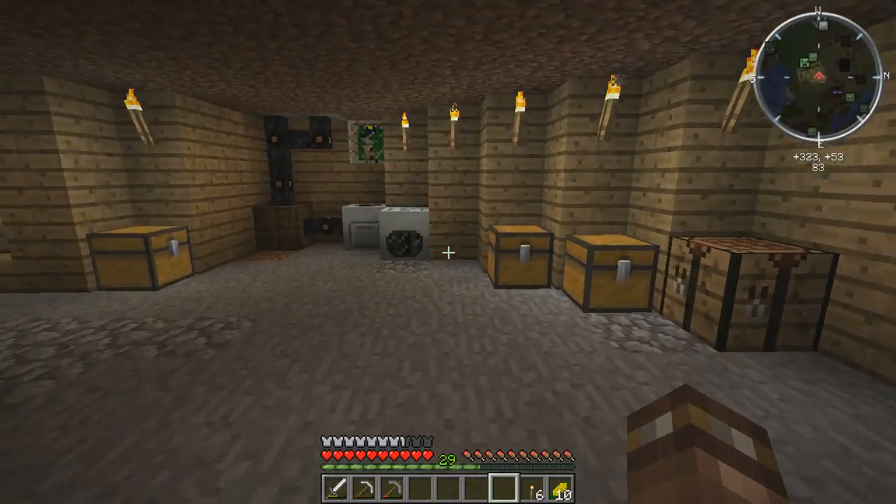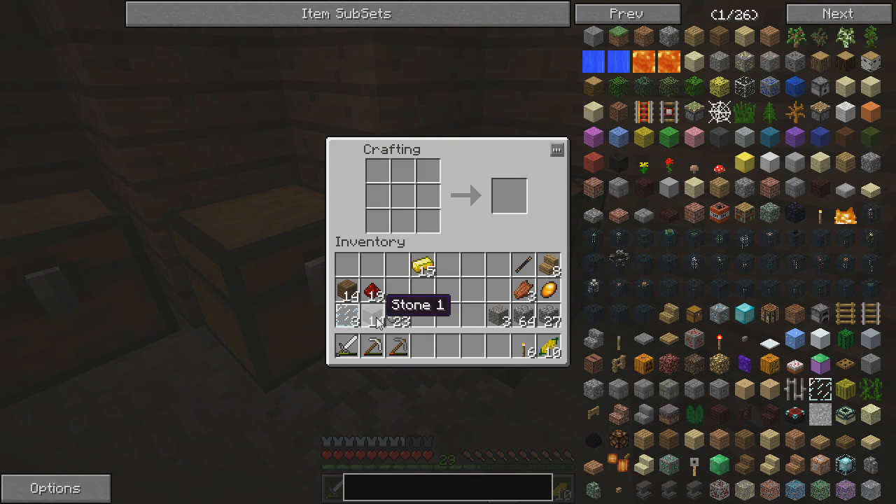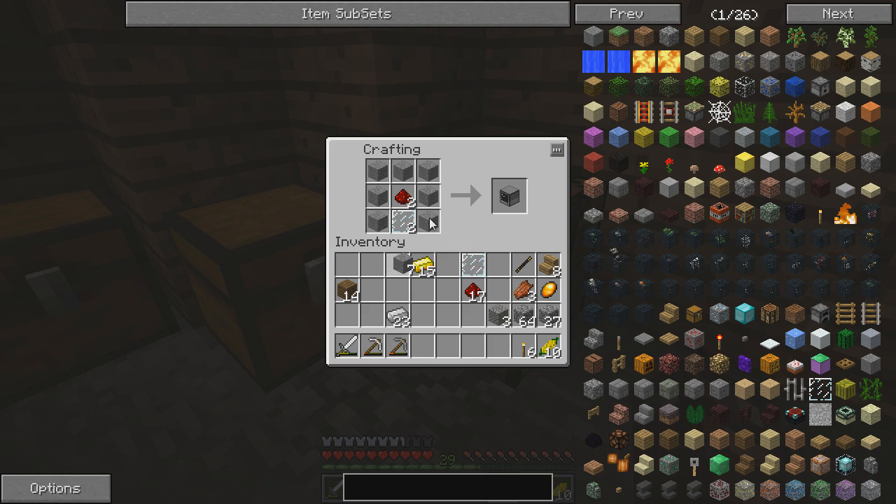Now we need to make two computers, but we can actually make standard computers and not advanced ones this time, because since the computers are going to be displaying the information through the monitor, they don't need to be advanced for color. We're actually going to make two — I'll tell you in a second what the other one's going to be for.